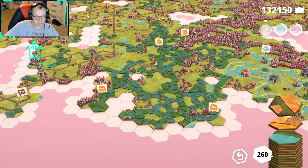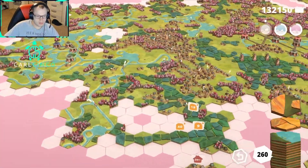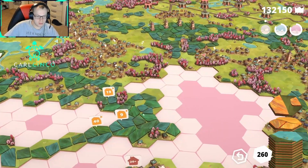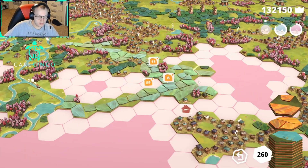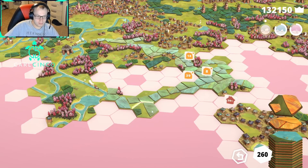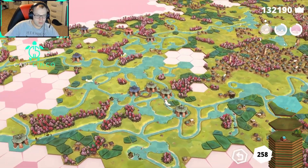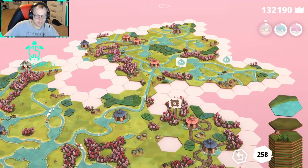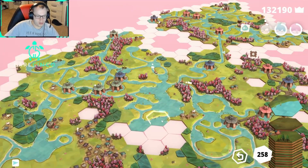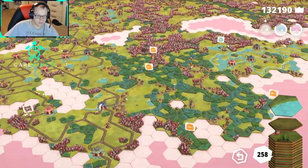We're getting close on a lot of these quests over here. This is getting close, that one's getting kind of close. We're also doing good over here too. We're here and here. This is mostly water — it's a water piece. I meant mostly water meaning that there's some edges that don't have water — there's grass. That's getting close.